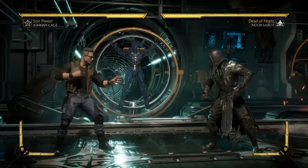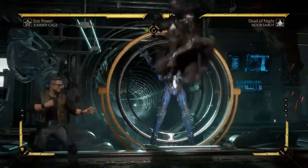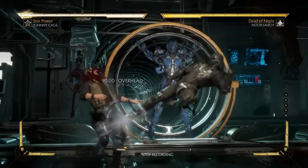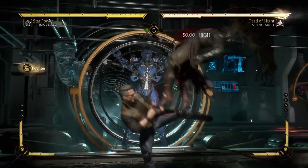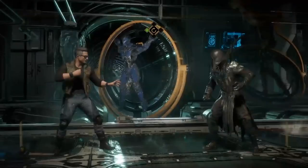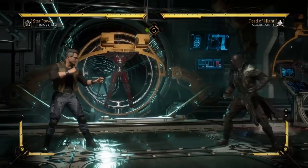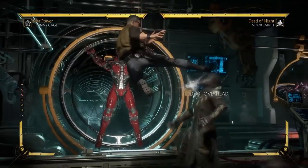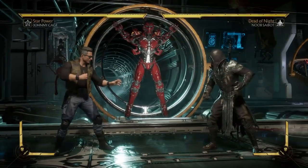Aside from these universal options, characters might have other anti-airing options as well. For example, some characters like Johnny Cage — and I think Scorpion — have these kick moves that can be used as an anti-air. This one might be a little bit too slow on startup, so I would recommend using a different one. A lot of characters have these spin kick-type moves and they can be used as an anti-air. It really comes down to looking at your character's options and seeing what they can do.